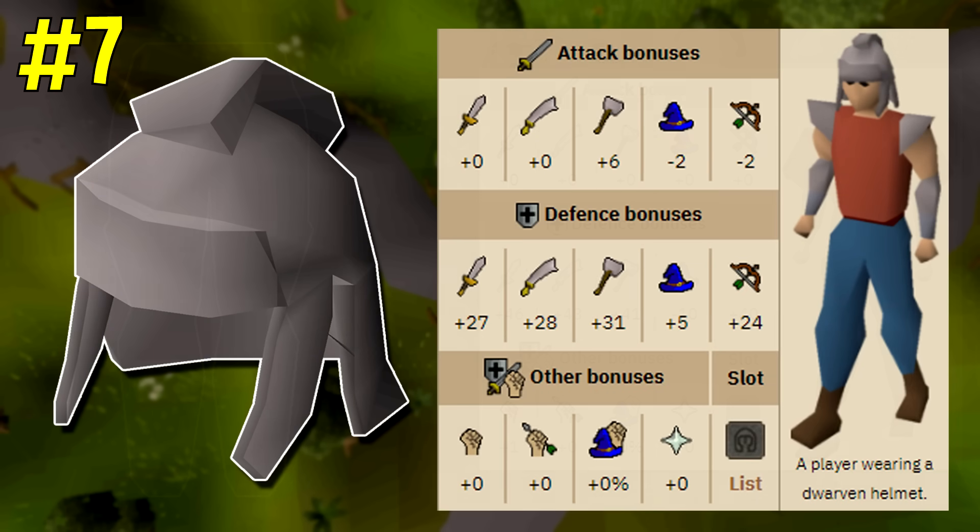Coming in at number seven is the dwarven helmet. The dwarven helmet actually offers the highest crush attack bonus in the entire game. It's an item reward from the grim tales quest and essentially has a value of 60k because you can buy it from the shop for 60,000 gp. Now this isn't to say that the dwarven helmet is the best in slot at monsters that are weak to crush, because it doesn't actually have a melee strength bonus.